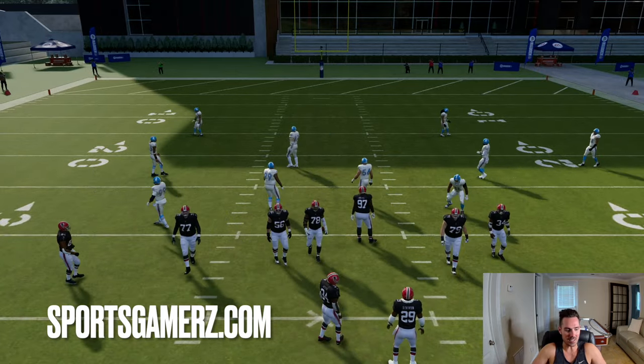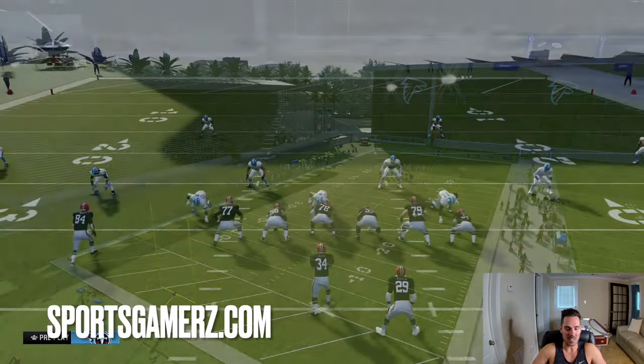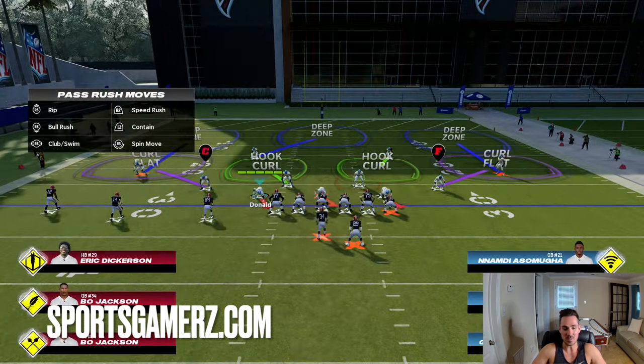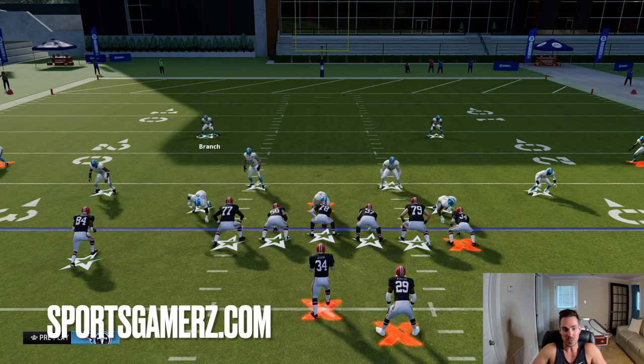Let's look at cover three. Cover three is a little bit different by default. Cover three is going to essentially have three deep zones instead of two — that's how we get cover three. Cover two has two deep zones, cover three has three, cover four has four. So in cover three, the deep zones are thirds, meaning they play a third of the field. You have a safety in an inside third rotating into the middle of the field to take away the deep middle.